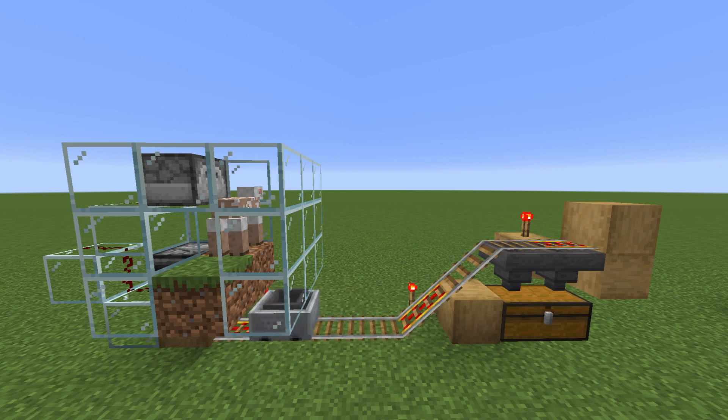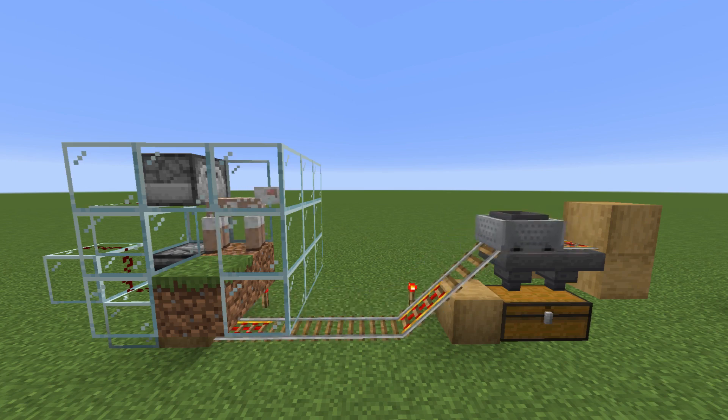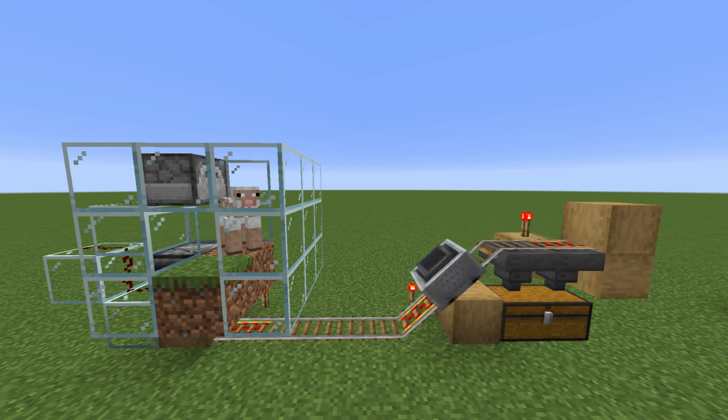Here's how it works. The sheep will bite the dirt and then the observer will realize that it's not grass anymore. And then it will power the redstone and trigger the dispenser to shear the sheep. Then the hopper minecart will pick up the items and place them into the chest.